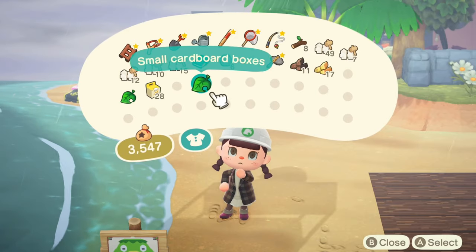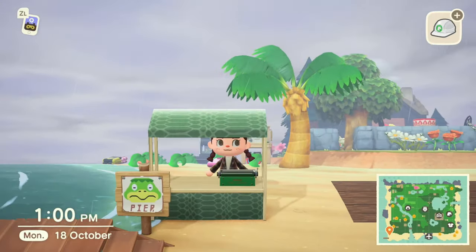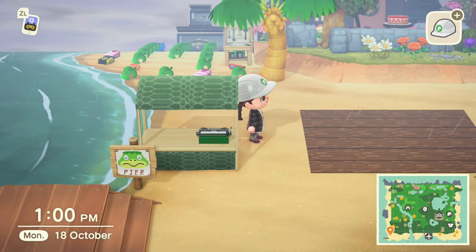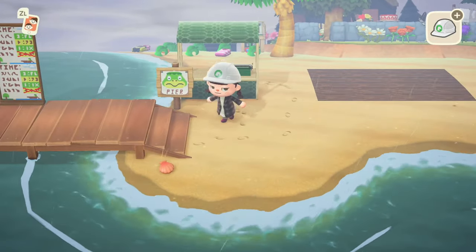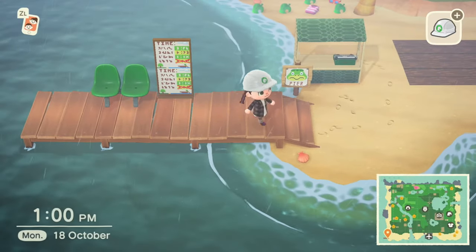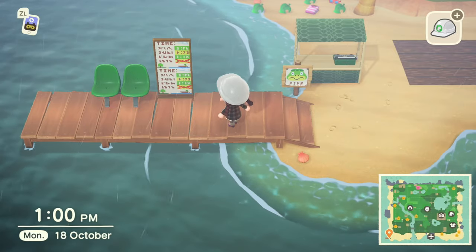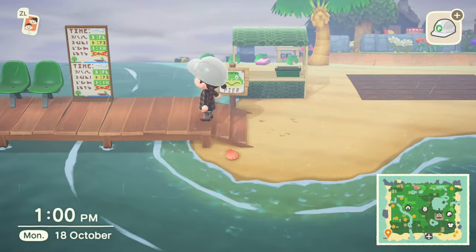I do have the typewriter. I think we do get the cash registers in the update so we'll just replace that with one of them when that comes out. And his pier is pretty much done — we can probably add a few bits towards the end, but that's basically what I have for Cap'n's pier.